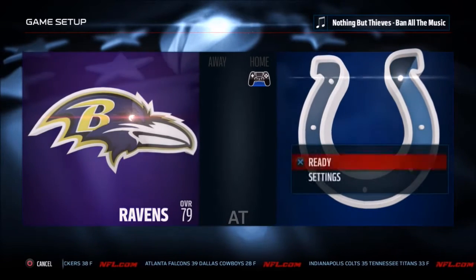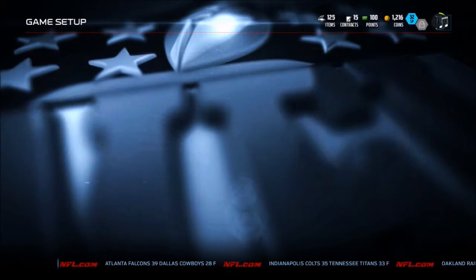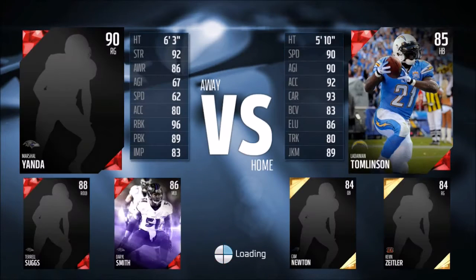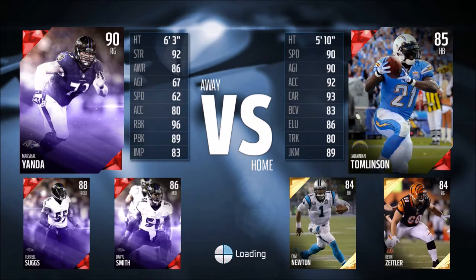They're 79 overall, we're 78 overall. We have a decent team — Camden and all them guys. We're looking to do this first try, get it out of the way. You see top three marching on — Daryl Smith for Baltimore on their side, Kevin Ziegler and Camden on ours. The leading player on our team is Damian Tomlinson at halfback, 85 overall. We're going to be looking to pass to Golden Tate, Odell Beckham, and maybe get LT in there — should be a fun one.